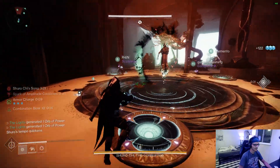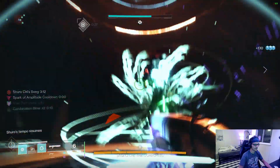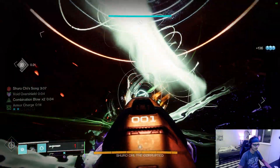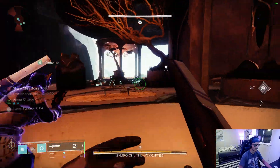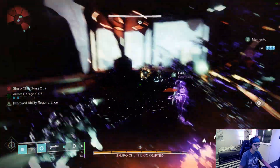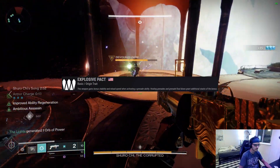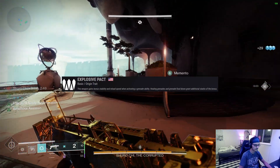All the Last Wish weapons will now be craftable. Make sure to pick up the quest from Hawthorne for a free red border once per account per week. You can also buy a red border with spoils from Hawthorne once per account per week — these are stand-ins for the red border puzzles and spoils chests in other raids with craftable weapons. All of the guns also got a new origin trait called Explosive Pact, where the weapons get increases to stability and reload after using a grenade.